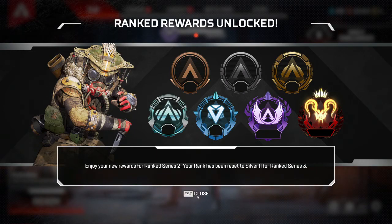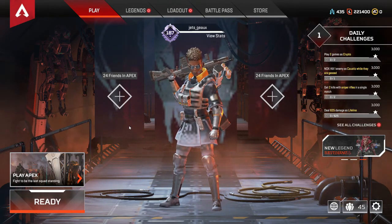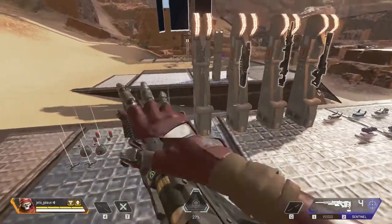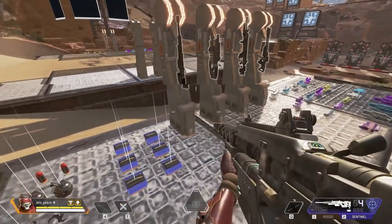First off, once you log in this week you will see the anniversary gift of an origami flyer charm, a loyalty badge, and a tank, and 10,000 XP for your first match of the day. Next, there are changes to the loot with a new type of ammo for snipers.